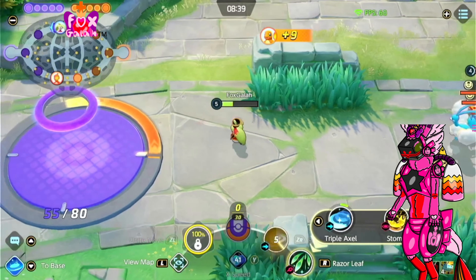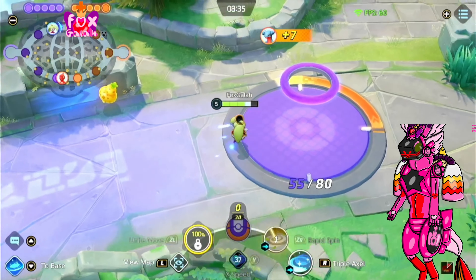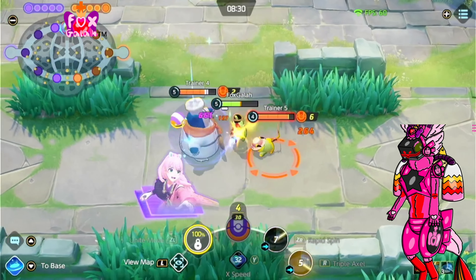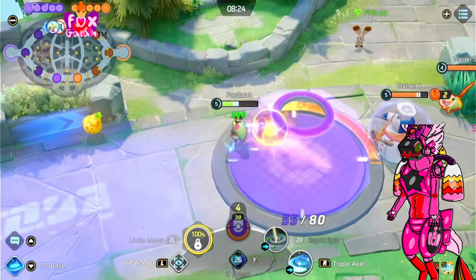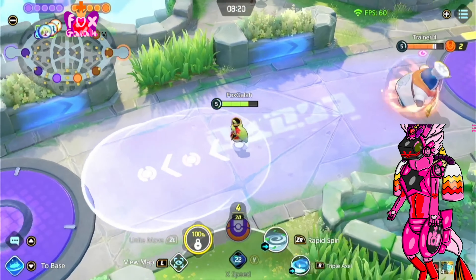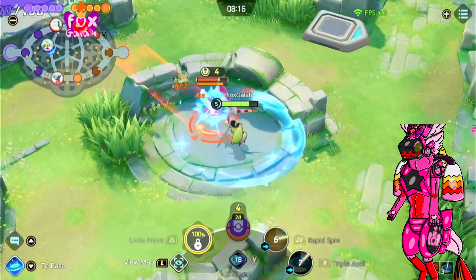Now I have to retreat because I'm on low health. I've got a new move called Triple Axel. Let's try to fight these Pokemon again. I think they're a little bit too powerful, so let's retreat and avoid them. Now we're going to just beat up wild Pokemon for their points to score.